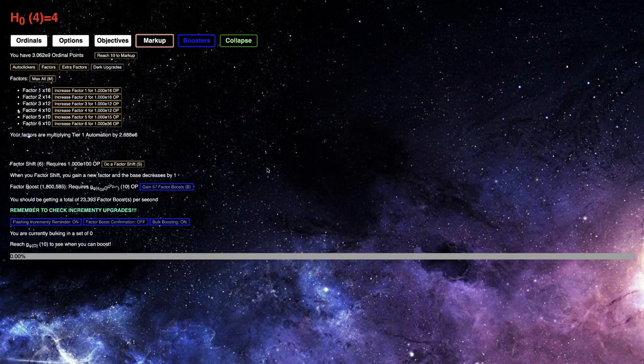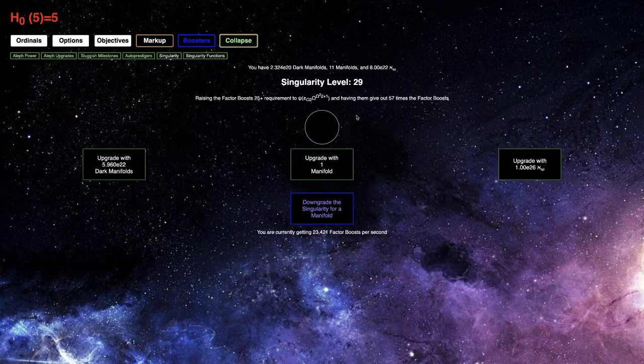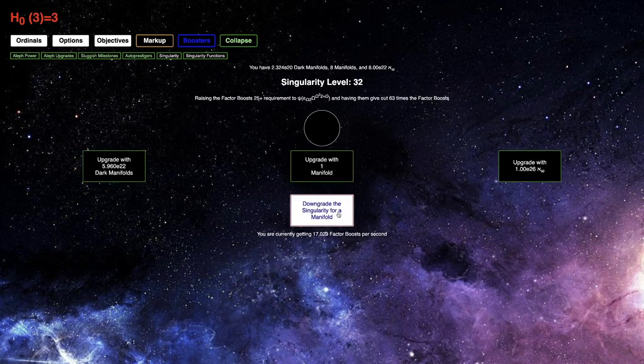So in just 12 hours, that's a billion. That's how fast this is, and probably if I upgrade the singularity just a little beyond — maybe to like 32 — that will eventually become more efficient than some of the other singularity levels, so that could give me 25,000 to 30,000 factor boosts per second a couple hours from now. This is very powerful, and hopefully I can get a lot of cardinals from this. See you in a bit.